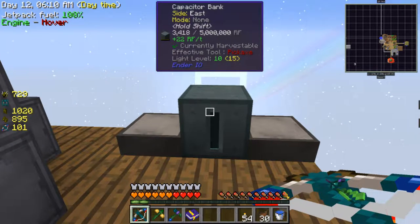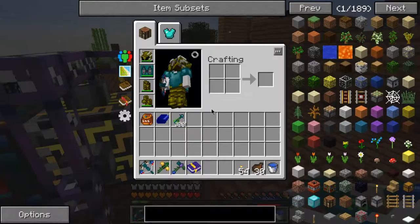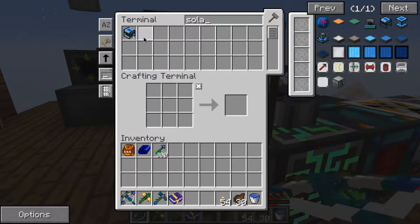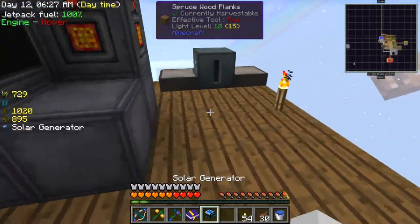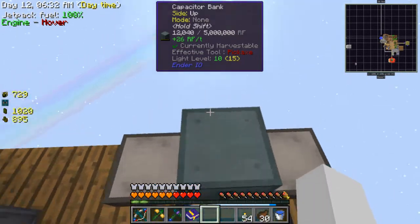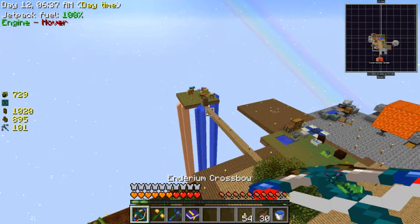Each solar panel is doing about 11 RF per tick - that's not bad. And we can place down our other one. Which should be quite a bit faster - 25 RF per tick. Oh yeah, it has to be like perfect day for it to go faster. Do I have any cool cows?